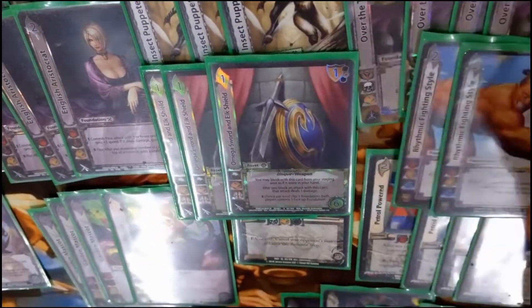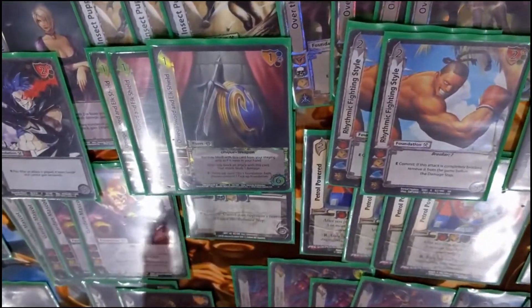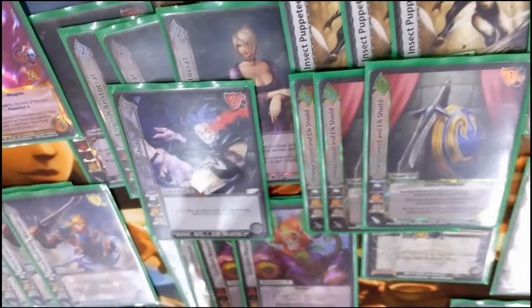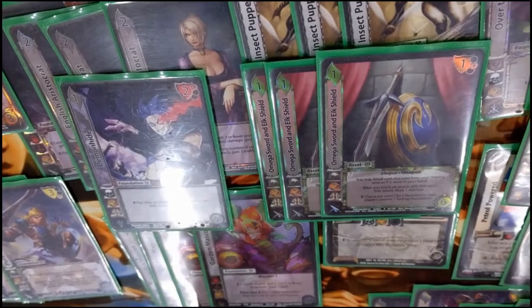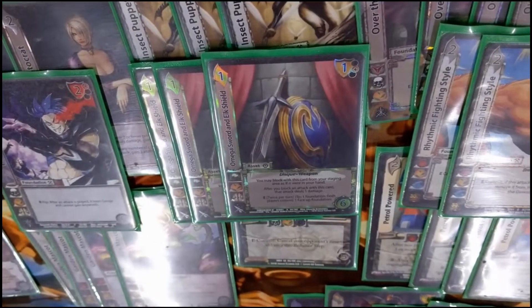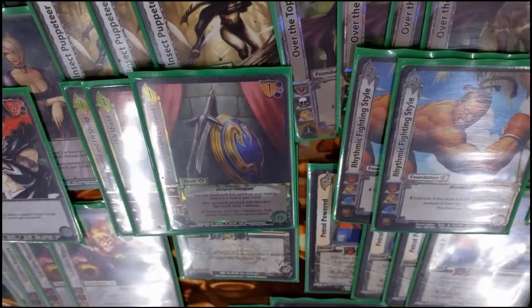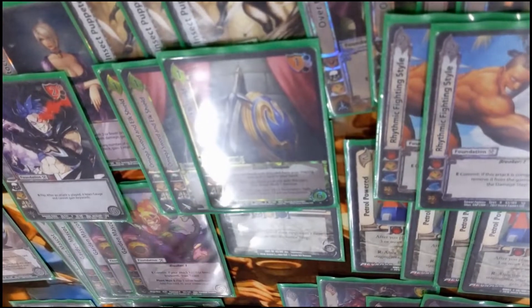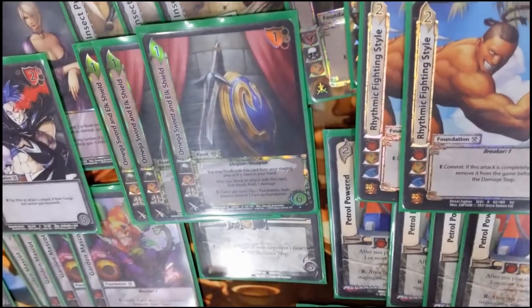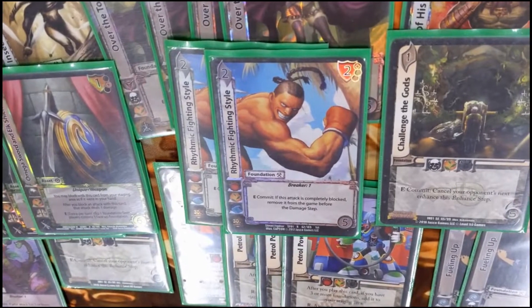Now we'll go over the sideboard quickly. We like to play a lot of one-ofs because certain cards are really powerful in their effects. We have one more Demon Hide specifically for gauge attacks and anything that just gains an ability. Make a Sword and Elk Shield as a three-of card is just dumb — I don't know why it's so good. It has two weird texts: you can block without it being in your hand, it's anti-throw, it makes you tap and flip the foundation.